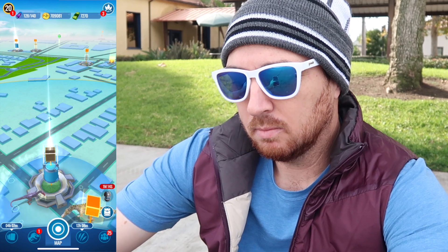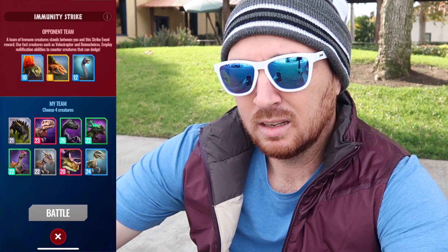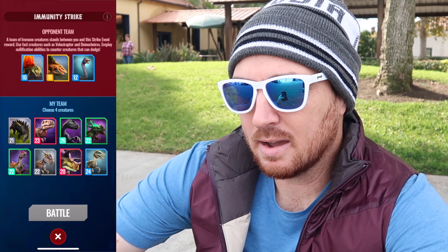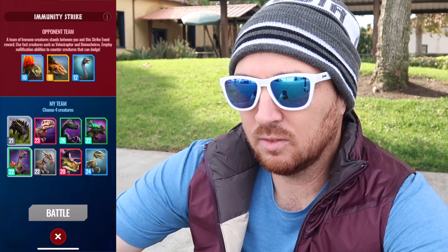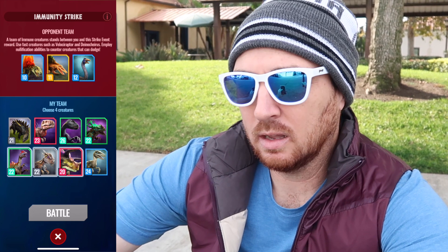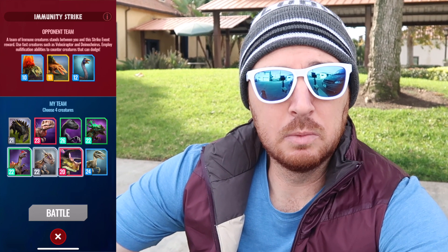Finally, I'm going to take down this immunity strike tower - it's three steps: a level 10 Dimetrodon, level 11 Secondontosaurus, and level 12 Gallimimus. The theory is to open with the tankier dinosaur. In arena I would want to lead with Trykosaurus or maybe Indoraptor, because Trykosaurus is immune and a lot of people like to lead bleeders, and Indoraptor has the ability to take out just about anything.